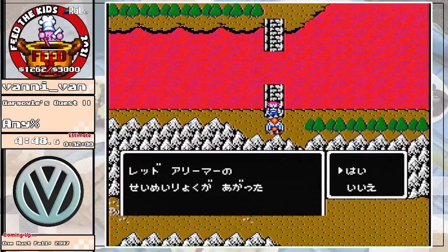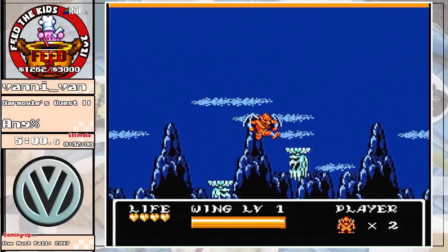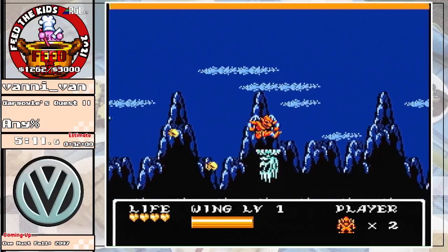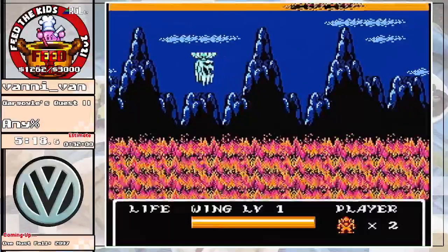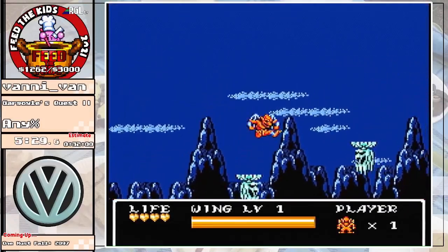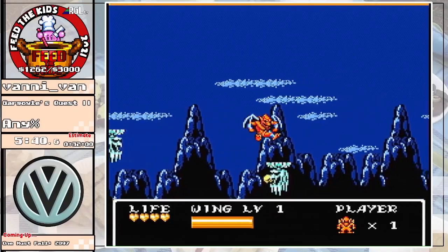Rule number one of Gargoyle's Quest 2 Any% Speedrunning: don't touch me. We want this section to be very uneventful. We've got these little platform enemies and they can do some funky stuff with their hitboxes, so we don't want to see any shenanigans. Oh my god — that's me dying because I killed my float too early. Okay, that's going to make this next section interesting. That was eventful — that's bad. Not a big deal though; I needed to lose these lives anyway. I would have rather lost them somewhere else, but we'll make do. This is fine.